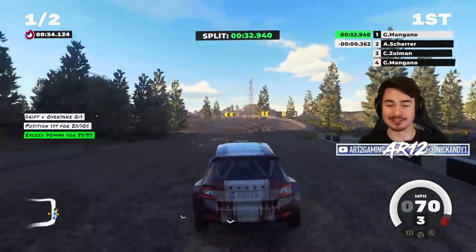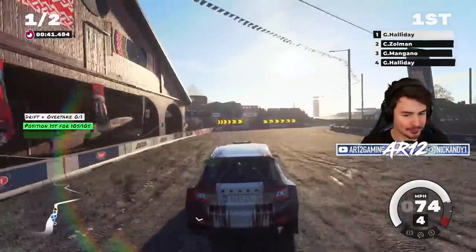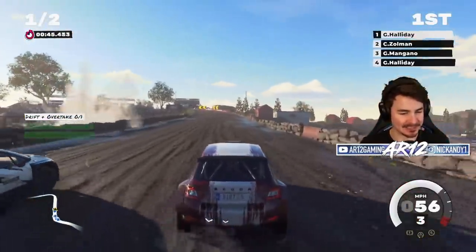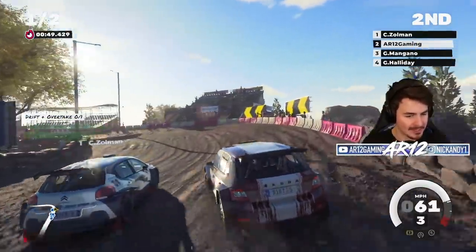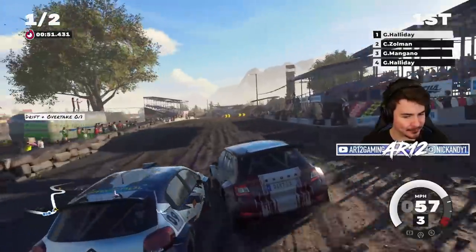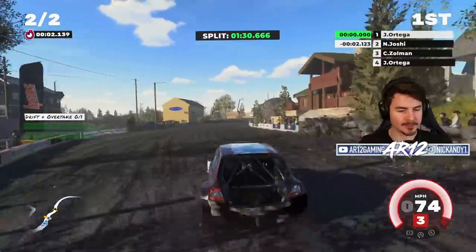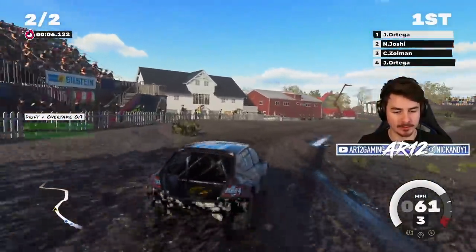We've got to achieve first position for 10 seconds and exceed 70 miles an hour for 5 seconds. Just like that, our first one done. Let's also hold first position for 10 seconds. I think we're definitely going to need to change up the difficulty. And then we've also got to go for a drift overtake, so let's slow it down and see if we can slide it past some of these guys. We're already going up to lap number 2. Don't ask me what happened to my trunk — somebody crashed into me.